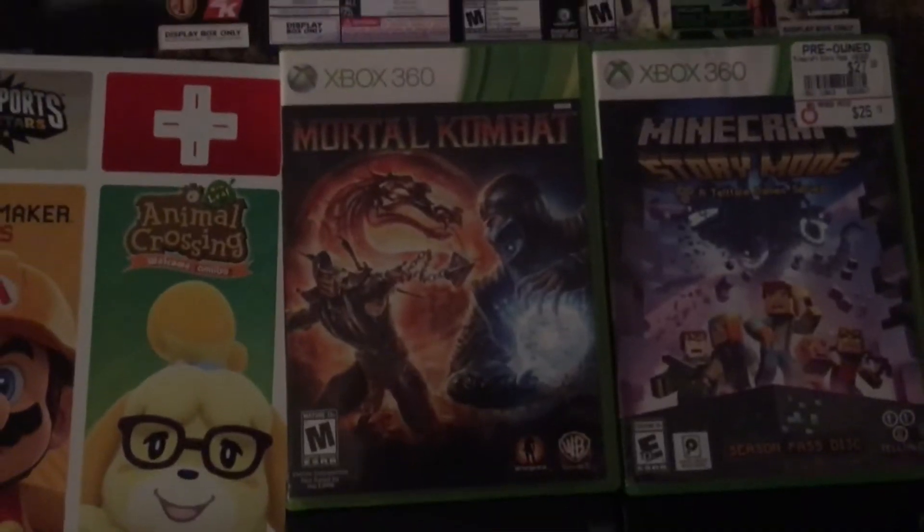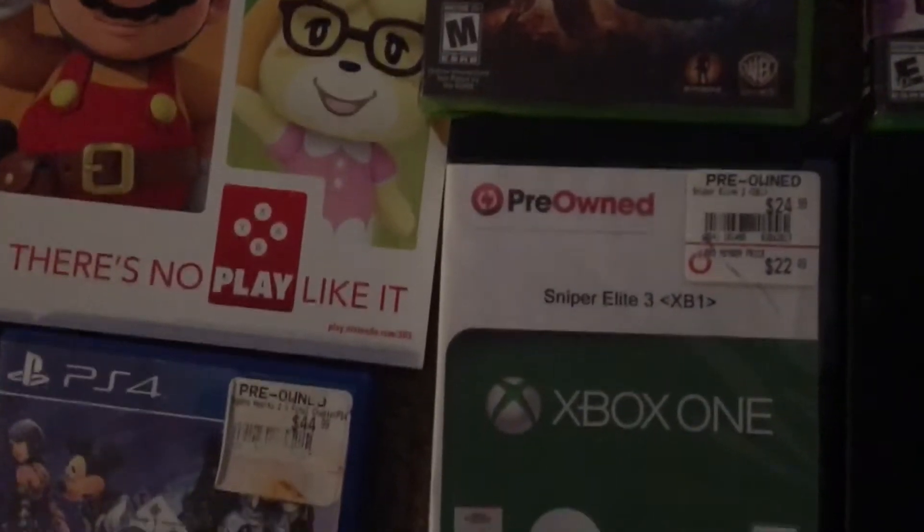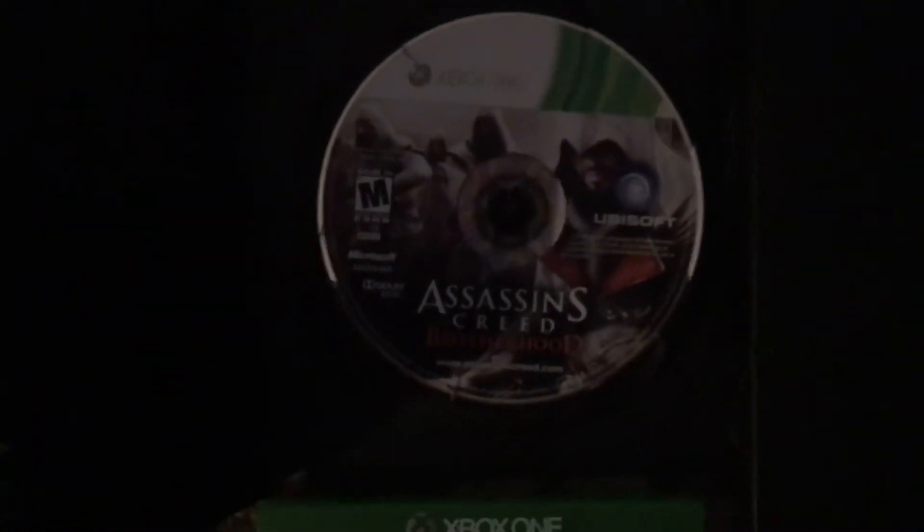We'll move over here. Xbox 360: we have Mortal Kombat — got the booklet — and Minecraft Story Mode, nothing in it. Sniper Elite 3 for the Xbox One with the Assassin's Creed Brotherhood disc in it, cut. We have an empty Xbox One case. We have a dummy case — I believe this has GTA 5 in it for the Xbox 360.